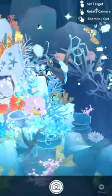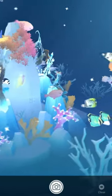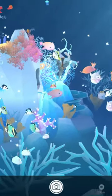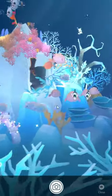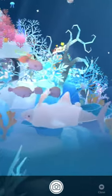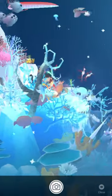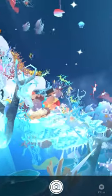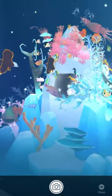Blobfish actually have this gelatinous mass of flesh, and instead of swimming they just kind of float around. Their flesh is just slightly less dense than water, so they bounce around at the base of the sea. Their appearance on the surface is not what they look like down at the depths — they look like blobs when you bring them to the surface because they're not really designed to be up here. I guess they're more recognizable this way.